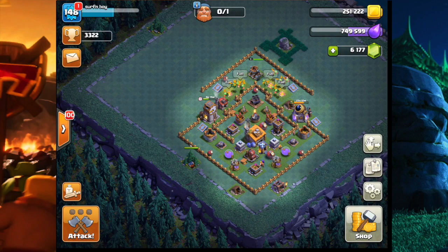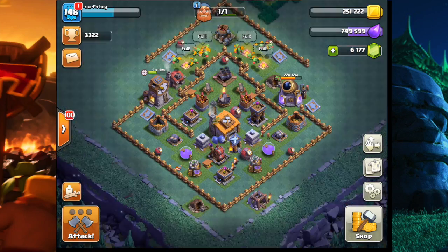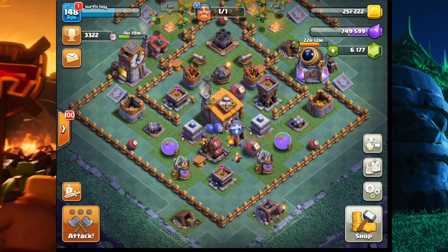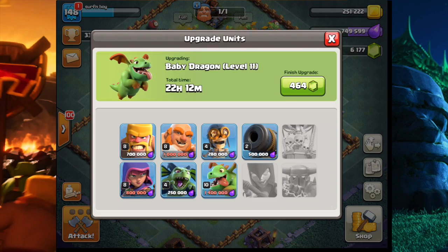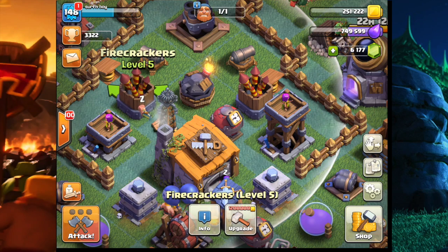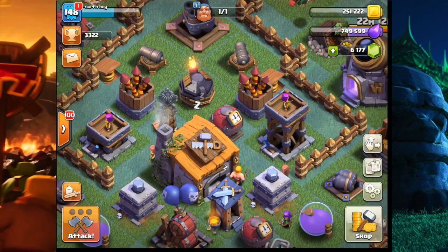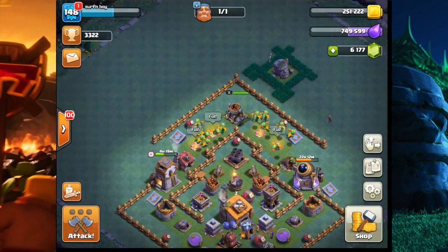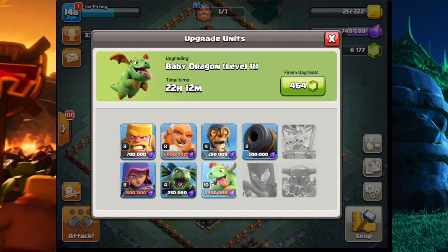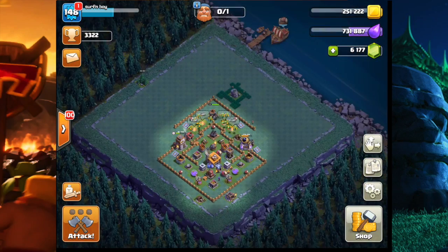Hey, what's up guys, welcome back to a new video. Today we are doing our Builder's Hall 6 let's play episode 7. Since last time, we've got our baby dragons to level 11 and our second firecracker to level 5, which is helping us out on defense a ton against mass baby dragon raids. As soon as they're level 11, we are going to get them straight to level 12.